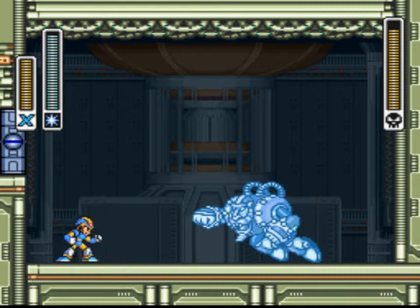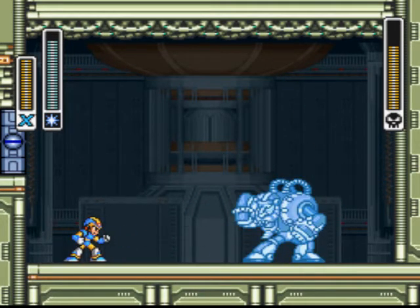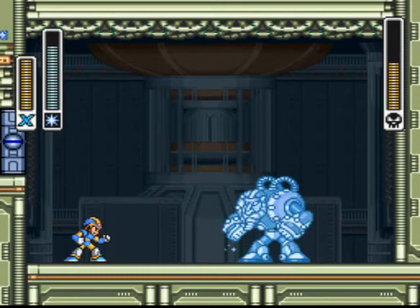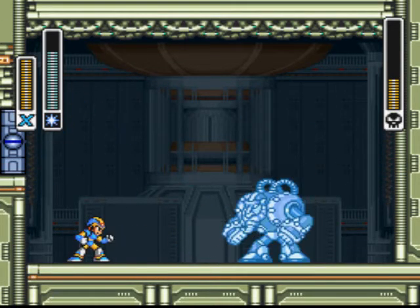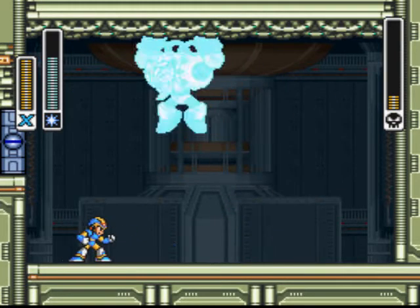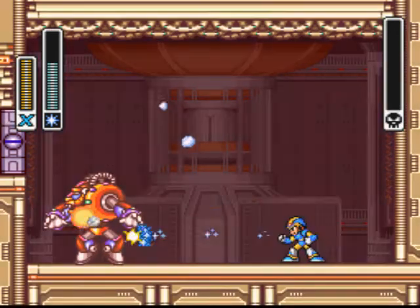Let's finish off Spark Mandrill. Chill Penguin's weapon is going to make him easy peasy — just keep refreezing him every time he breaks out of the ice. He won't even have a chance to launch an attack at you. He tried to stomp on me but missed bad, and now he pays with his life.